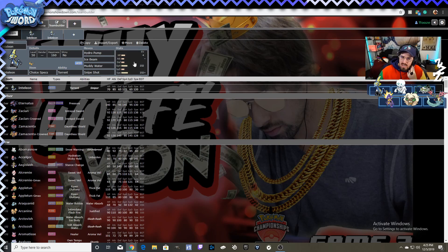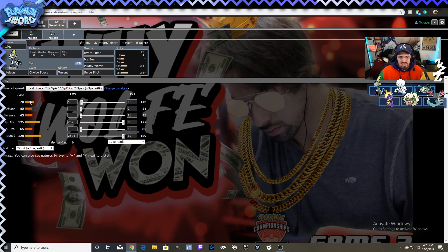Inteleon does that really well. If you look at its stats: HP isn't great, Attack is okay, Defense is bad, Special Attack is so good, Special Defense is bad, Speed is super good. In this format with the new Pokédex, 120 Speed is blazing fast. Inteleon works really well as a glass cannon, offensive sweeper, or revenge killer. Even running Modest, you're outspeeding everything base 100 — I even think you outspeed some base 105s.